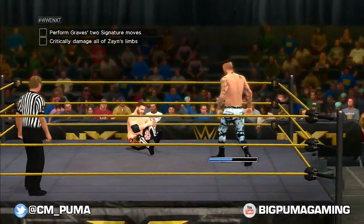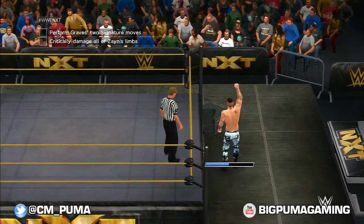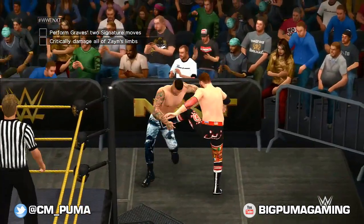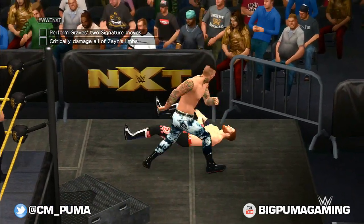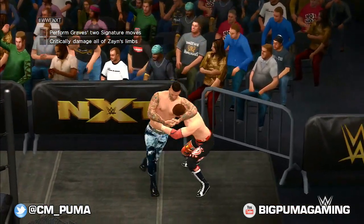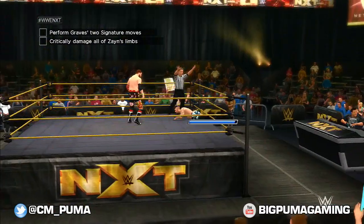Maybe we should get out of the ring and damage him out here — into the steps. Doing moves out here on the outside really damages all the body parts more than usual, I think. I mean, it is the outside. We really need to just stick it out here and put that damage in. The ref is getting closer to 10 — we need to get back in the ring. Back in the ring we go.